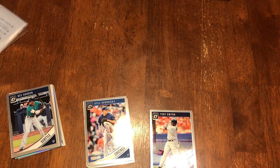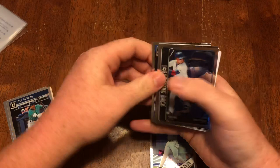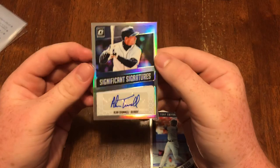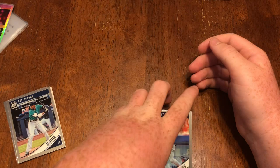We got a Javier Baez looking back card, Paul Blackburn rated rookie, Kyle Hendricks, and an Alan Trammell significant signatures — sticker auto. That gives us two more autographs.